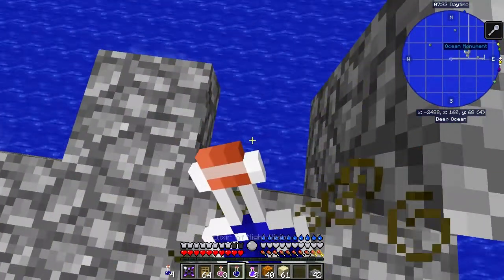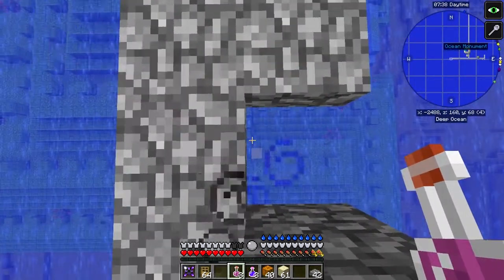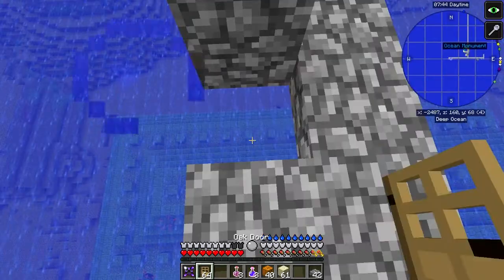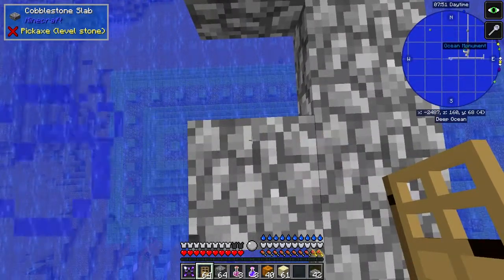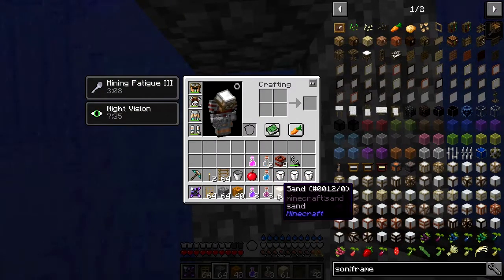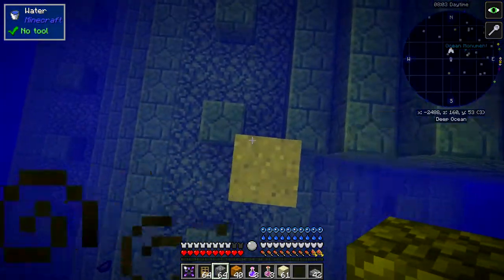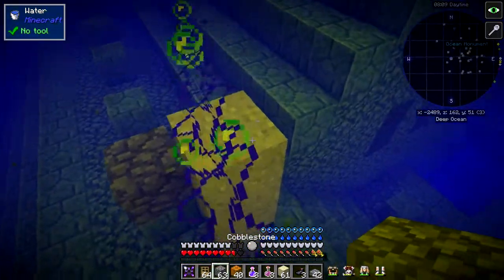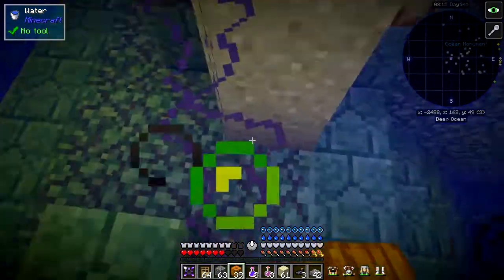We're going to go down to this position, so we might as well drink the night vision first so we can see where we're going. We're basically going to drop onto that bit there. Doors are a pain — if you've got your back to something when you're placing a door, it'll drop behind you. I need the three things in my hands: cobblestone on here, and a lantern down here.